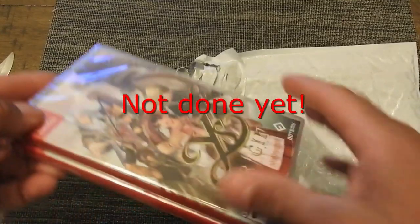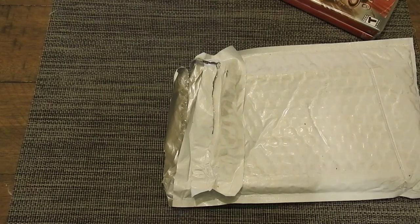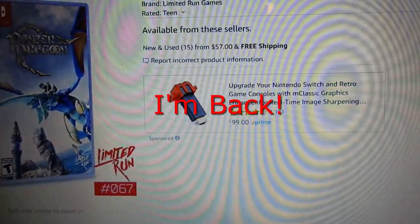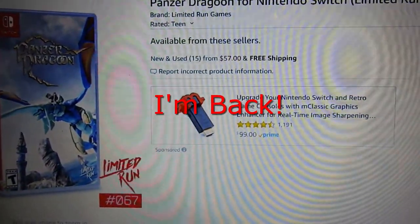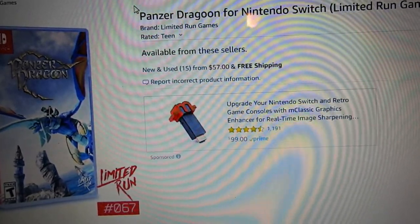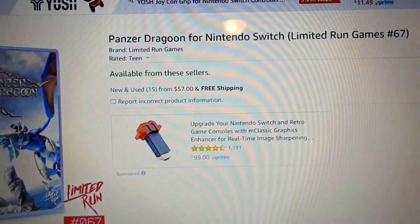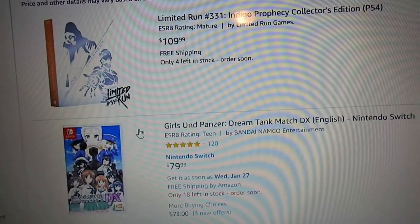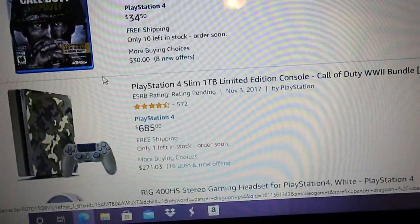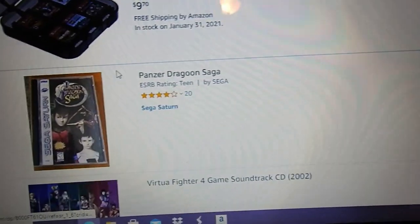That's all I have for this unboxing video. We'll be making more of these — like and subscribe and show some love. Ys Origins is going for almost $60 on Amazon, so if you want to get it at Best Buy you better go get it. For PS4 I think they only have a download version, no physical copy.